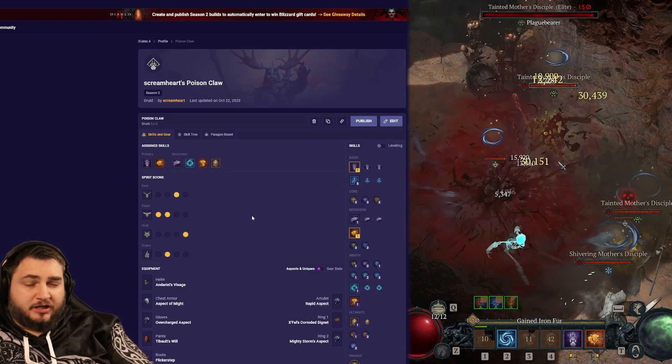So you can be much tankier and much higher damage than what you see. Even so, right now I could kill Uber Lilith and clear a tier 100 dungeon, not to mention all of the other Uber bosses. So if you want to do insane damage and have insane survivability, this build is fantastic. Alright, let's get into the build.